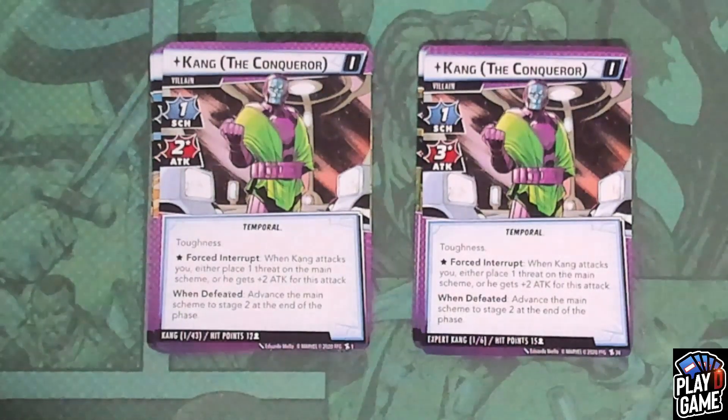We are going to take a look at Kang and all the things that he is going to throw at us. We're going to take a look at his different stages and his different personalities or different personas that he will embody. We're going to take a look at some of the rules that might be missed or misinterpreted. And then finally, we're going to take a look at some of the modular sets that we can include to enhance his overall thematics, difficulty, or just for the lulls.